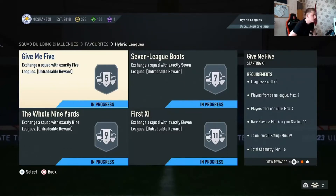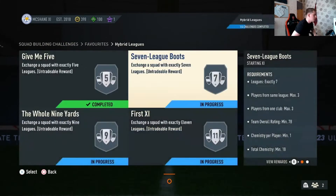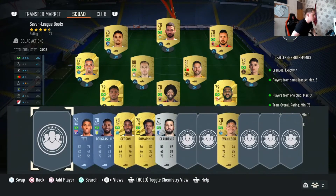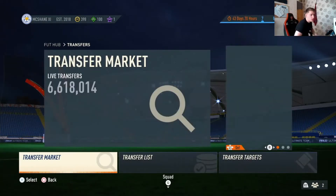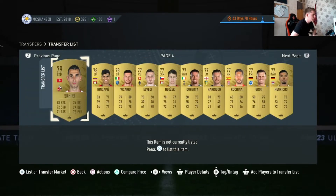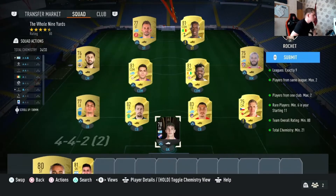We're here doing the hybrid league on FIFA 23. We've got all the squad soil, we're going to get straight into sending them and opening the packs - we'll open all the packs at the end. I'm pretty sure I haven't overlapped on anybody. It's cost me nearer 40k in the end, which is a lot at this stage of FIFA. But hopefully we pack something to make it worthwhile - get something big to upgrade our team with maybe.